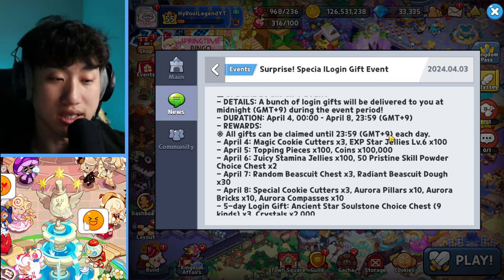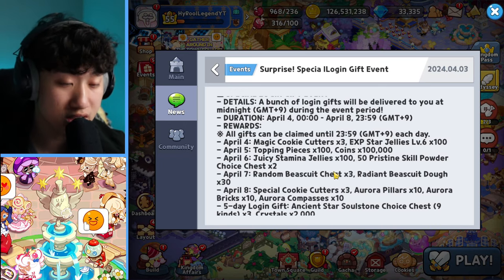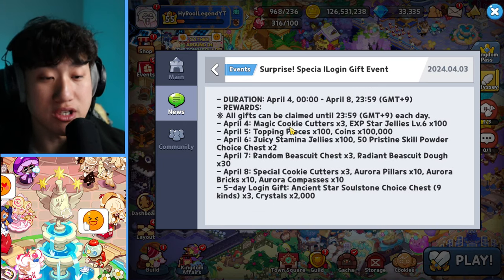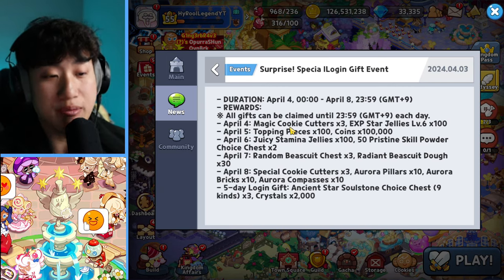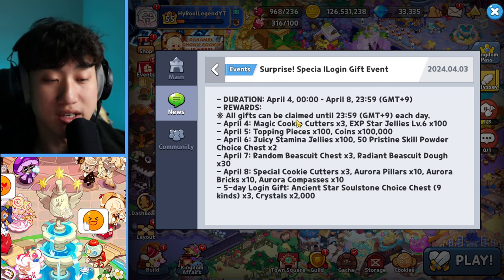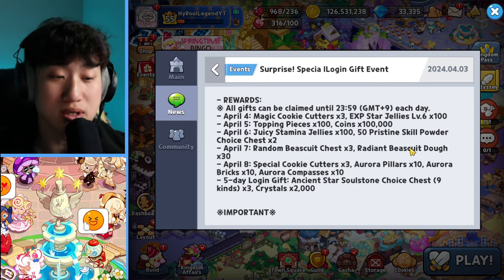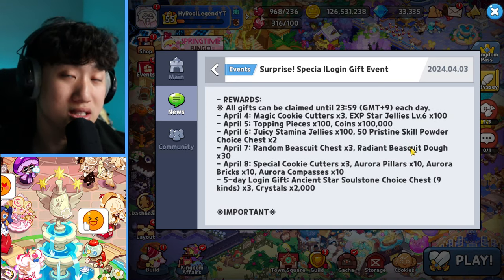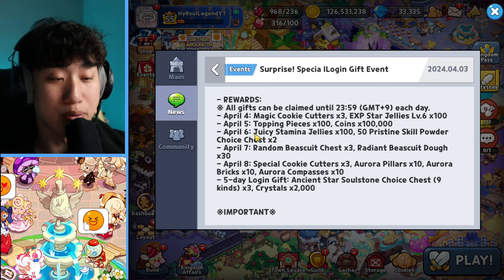On the fourth, which is the new reset taking place very soon, it's going to be Magic Cookie Cutters x3 and some EXP Star Jelly, so you want to definitely take advantage of this. The next one is going to be Top Pieces x3 and 100,000 coins — not that much, but you still want to take advantage because the reward at the very end is going to be very, very good.